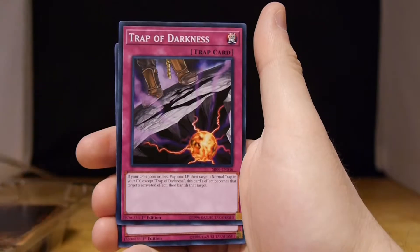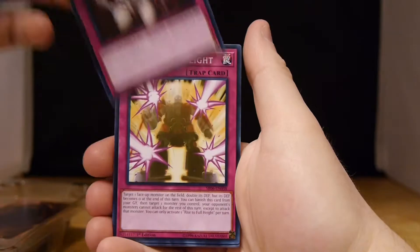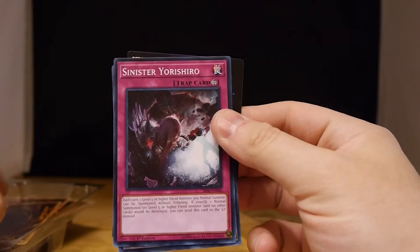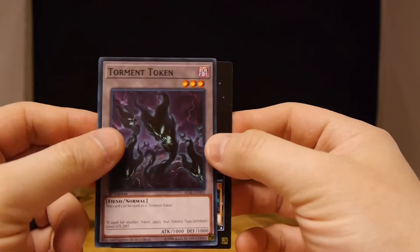Dark Light. Trap of Darkness. Mind Crush. Rise to Full Height. Curse of Darkness. Sinister Yoroshiro. And a Torment Token.